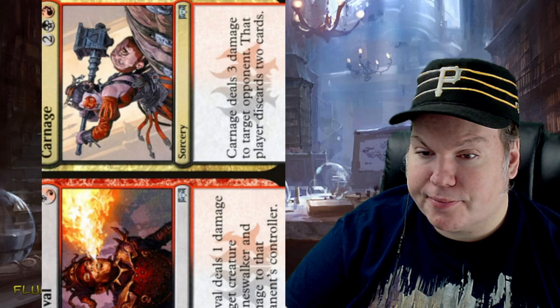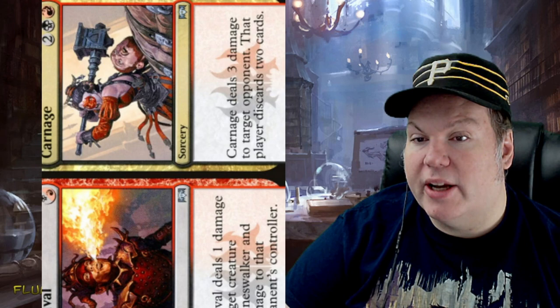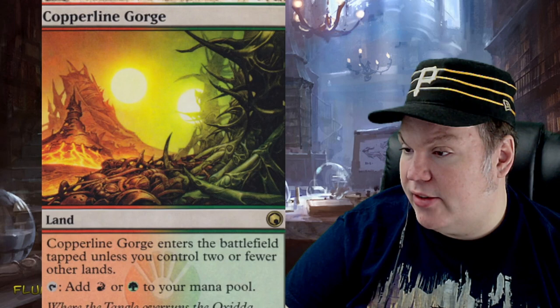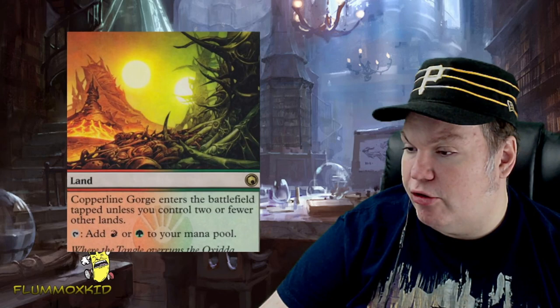When I did play modern I started out playing the Living End deck, and that was really helped along by the Copperline Gorge cards. You had to make sure you kept one of these in your opening hand or else you're kind of sunk, because you need to get some stuff done first turn. It's a land but it only comes in tapped unless you control two or fewer lands. So it helps you early game but not so much the late game — if you want to play a lot of stuff within the first few turns like you do in modern, that's what you need.